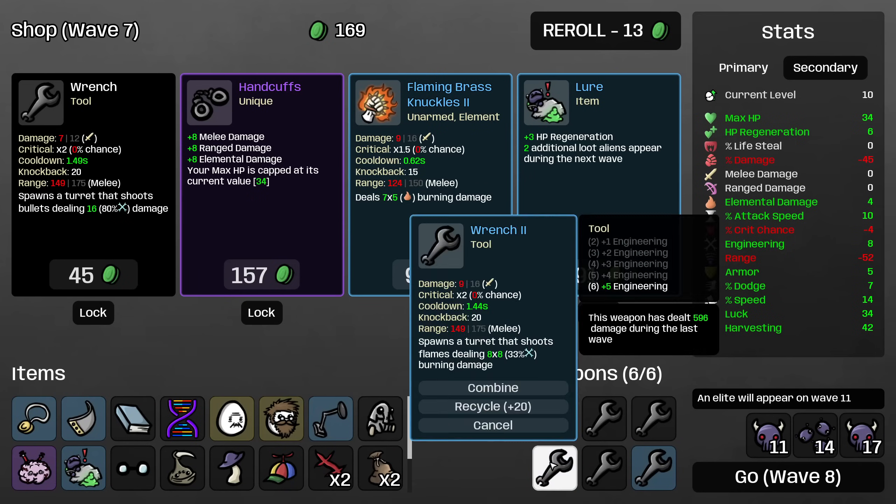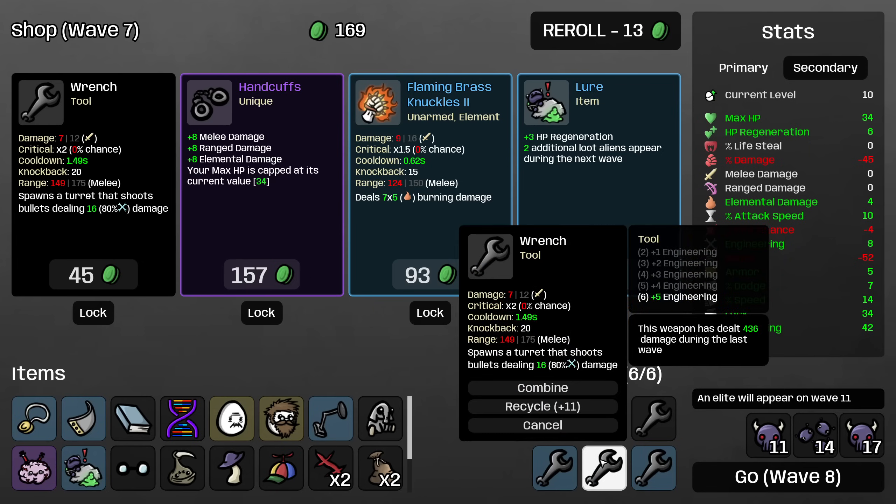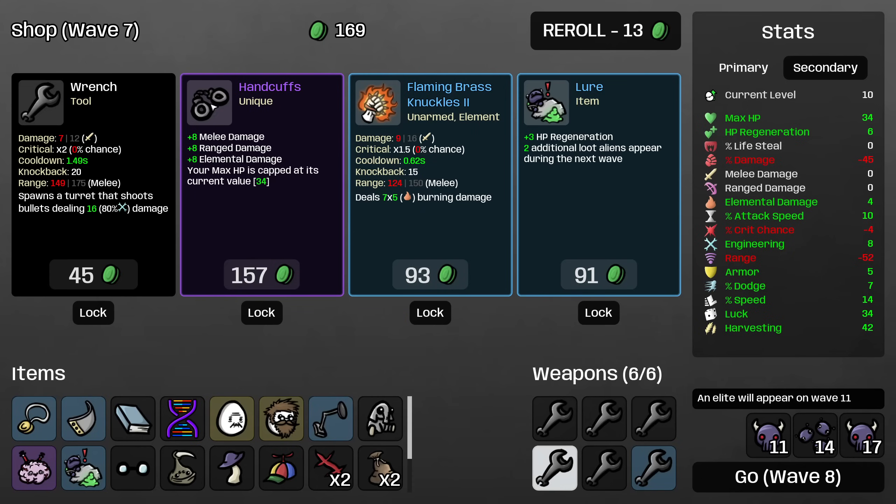The map is big enough that maybe we won't stack three fire turrets — the fire turret damage doesn't stack with itself, so you don't want too many fire turrets on the field at once. If they spawn together they're just going to waste their damage. So I'm considering combining the two level two wrenches to a level three wrench and getting another level one, or getting three level twos.